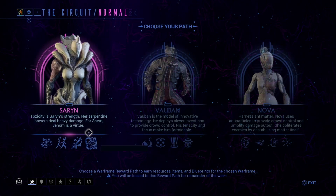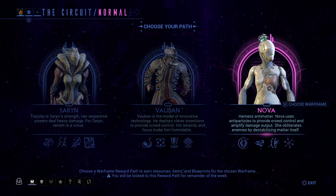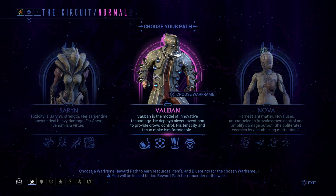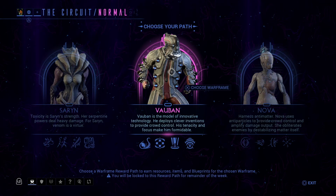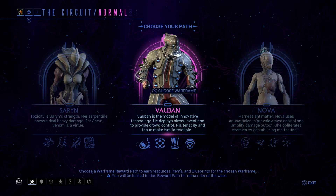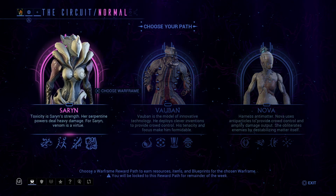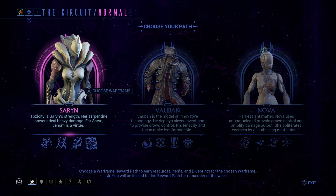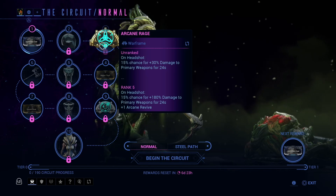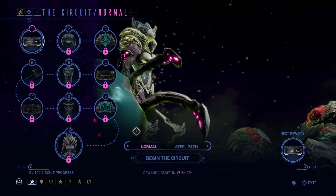Now let's see what the Circuit has to offer. You can get Sevagoth, you can get Vauban, you can get Nova. I would not recommend Vauban if you're new to the game, because you can get Vauban through Nightwave — unless you really want to save your credits, in which case go for it. I personally would recommend Sevagoth, because yeah, I'd personally recommend Sevagoth. I think that would be the right way to go.